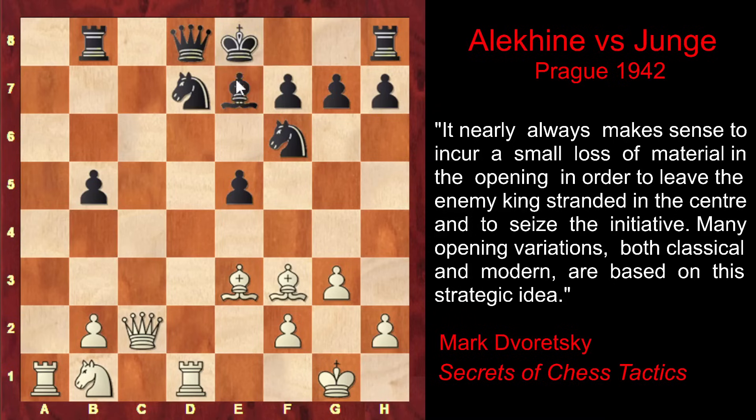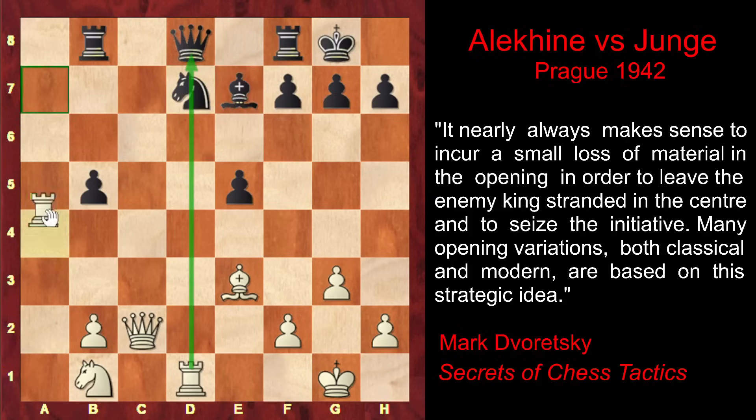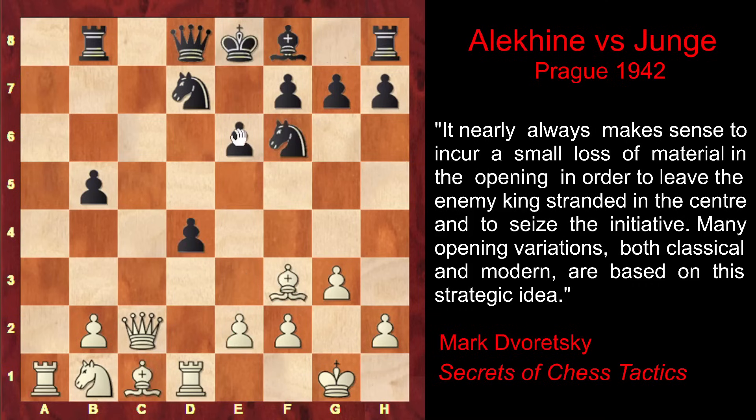He can play Be7, but after Bc6 White would pin the knight, attacking it for the second time. After Black castles and unpins his knight, it doesn't help — because after Bxf6, Nxf6, the knight is pinned again and White can attack it a second time. There is no way Black can save the piece.